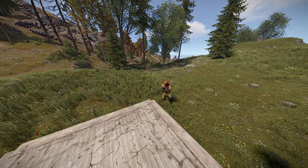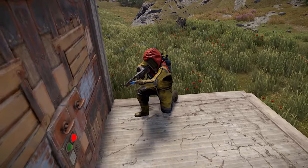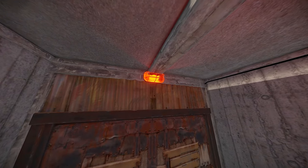Now, as enemies pass your base's front door or camp it, your interior light will power on, warning you of potential threats.